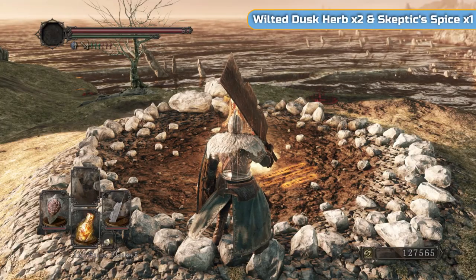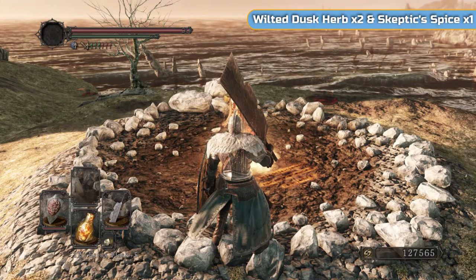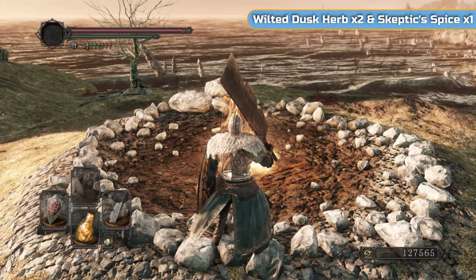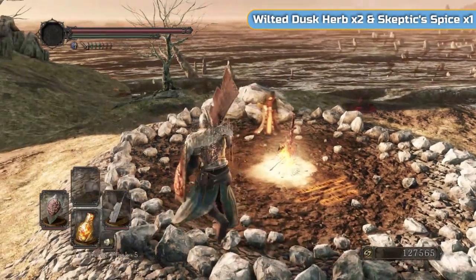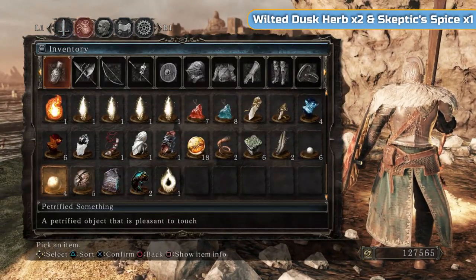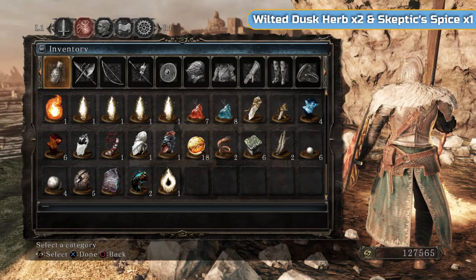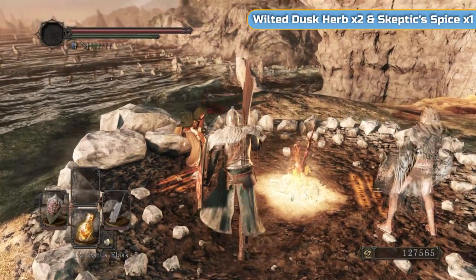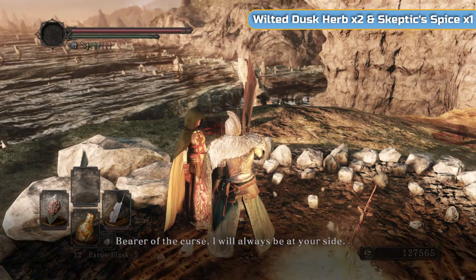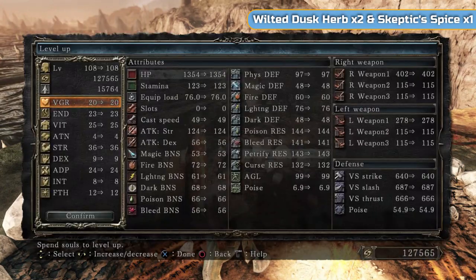Hi there, I'm Ben and welcome to part 14 of my full platinum walkthrough for Dark Souls 2 Scholar of the First Sin Edition. As you can see in the bottom right hand corner I have a lot of souls, because I've gone and done some farming. I've got 10 more kills up at the Belfrys and I have 8 more Sunlight Medals. I would advise you definitely do it as well in between videos if you're waiting. Just do the farming, clean it up.